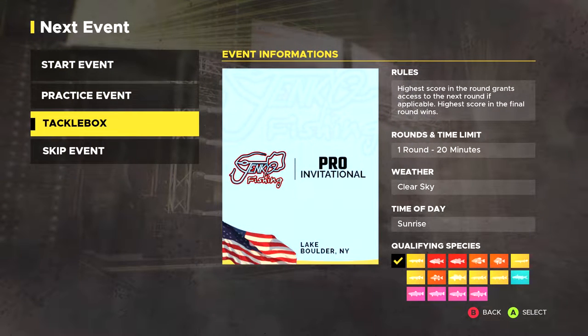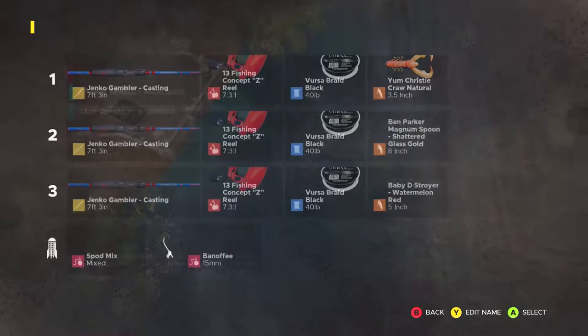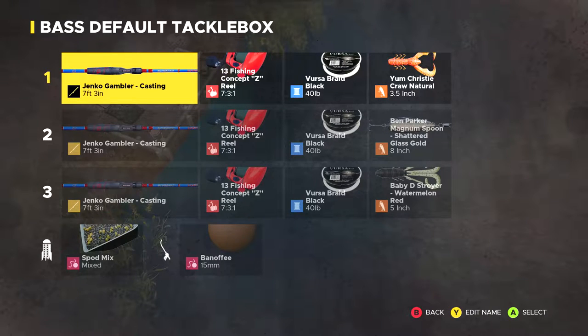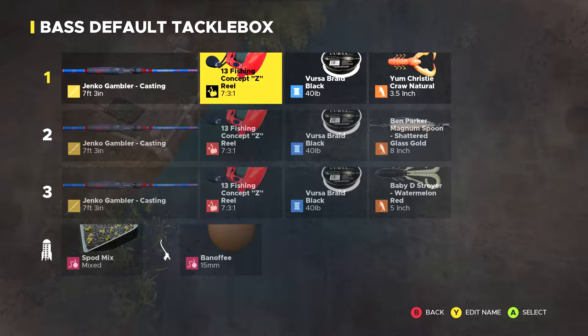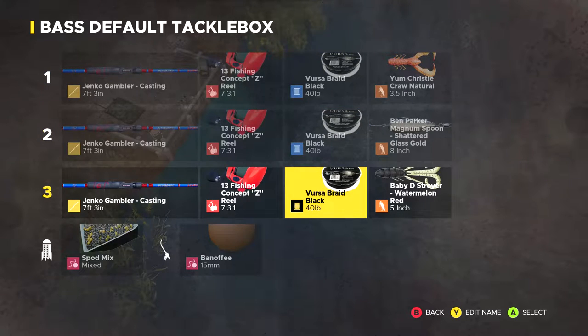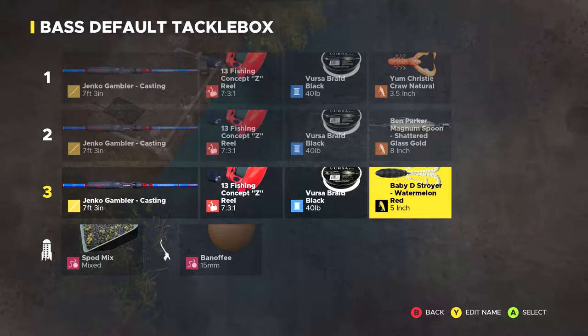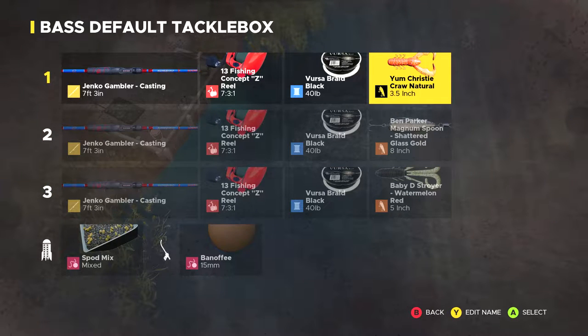It's the Janko Fishing Pro Invitational in Lake Boulder. I'm gonna be bringing the Janko Gambler Casting rod, 13 Fishing Concepts Z Reel, and 40 pound Versa Braid Black line. I'm gonna try out mainly the Ben Parker Magnum, Shattered Glass Gold, Baby D Destroyer, and Yum Christy Crawl Natural.